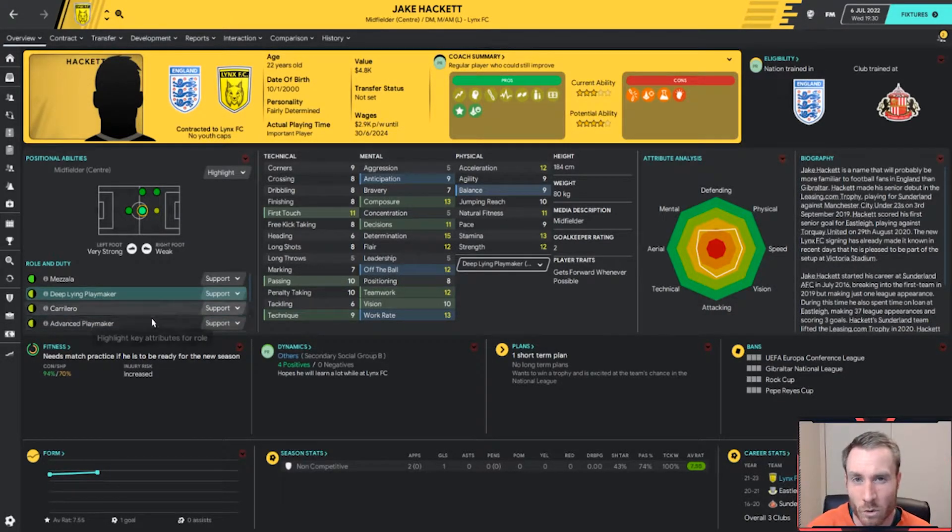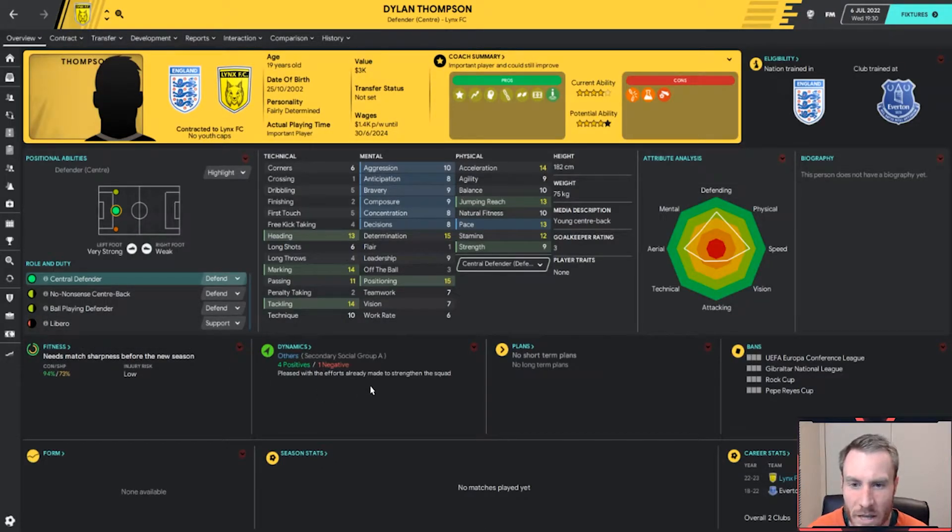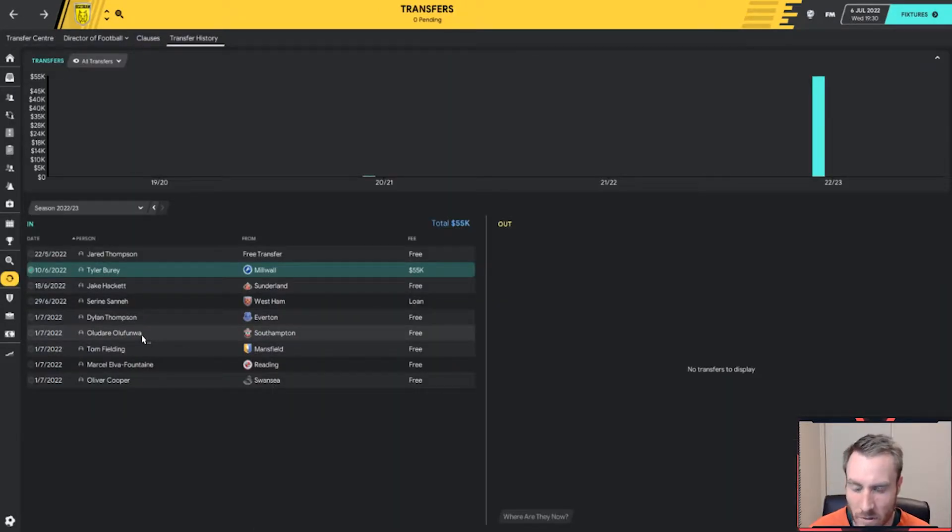We've also done a lot of free transfers from Premier League or league-based clubs in England. We picked up Jake Hackett, a central midfielder who'll slot into that central midfield position — he plays best as a Mezzala but we might use him as a deep-lying playmaker since we only run three across the middle. We picked up Dylan Thompson from Everton on a free transfer, a 19-year-old with good determination, heading, marking, and tackling — really an all-around defender type, something that we need.